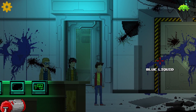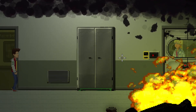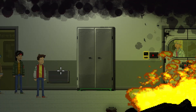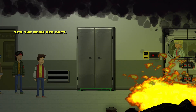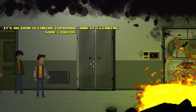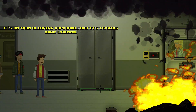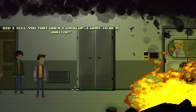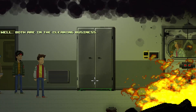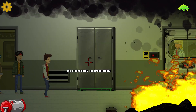We can go this way to the hallway or carry on - I think maybe we go in here. Oh god, there's a fire. Okay, there's a duct - it's a room air duct. Someone's stuck in there. It's a cleaning cupboard, an iron cleaning cupboard, and it's leaking some liquid. When I grow up I want to be a janitor. How is that compatible with your dream of becoming a mobster? Well, both are in the cleaning business.